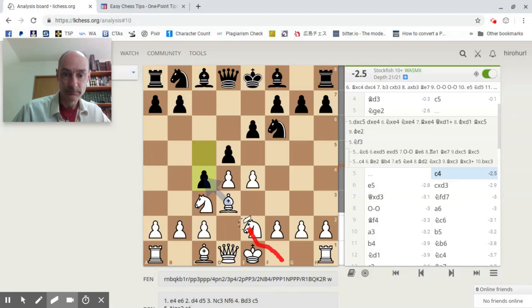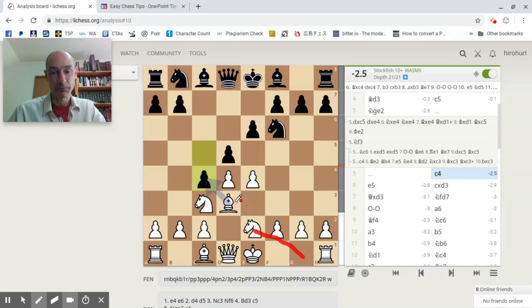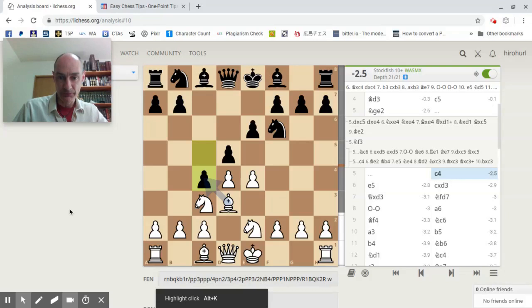The moral of this story is: keep your eyes open when developing in those early stages. If you've moved your bishop into the center, you don't want to trap it — which is precisely what happened in this game. Now it looks as if white may have a way out, and that's what was attempted next.